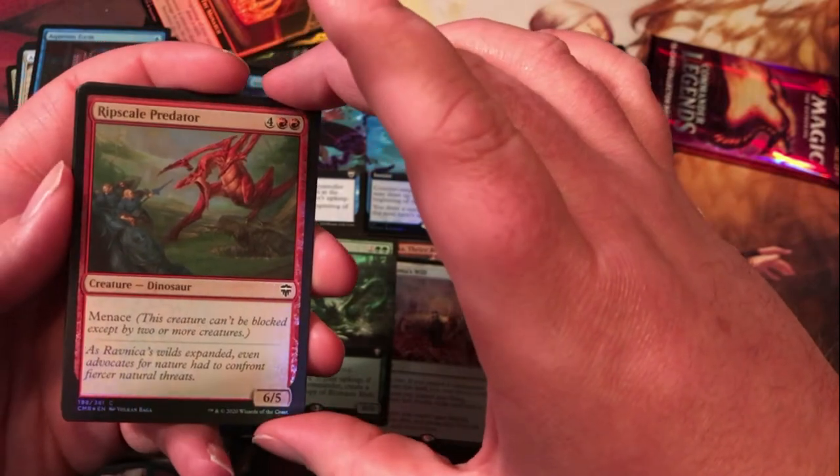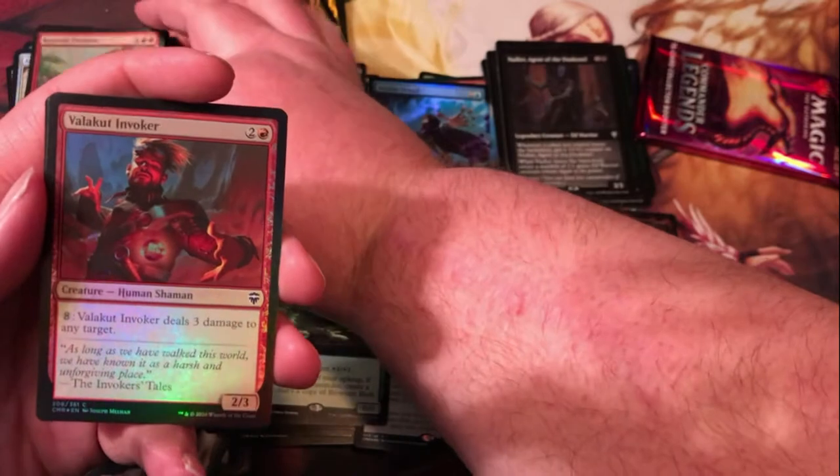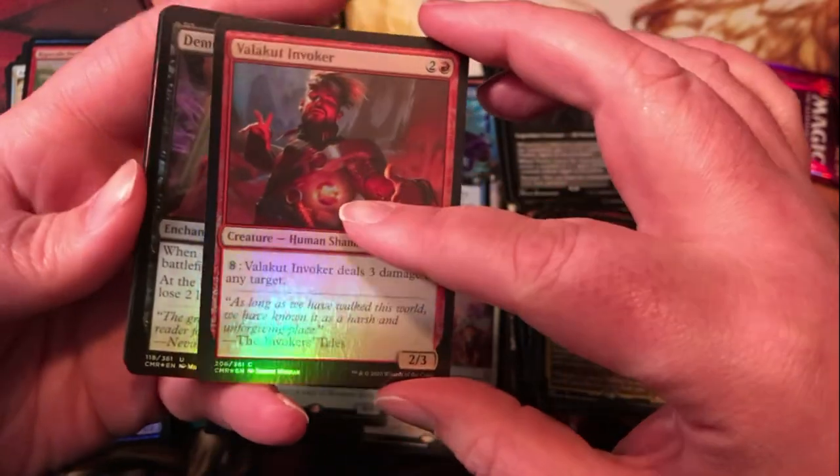Rip Skill Putter — just a six-mana 6/5 menace in red. Valakot Invoker — interesting mana sink late game in limited; three mana for a 2/3 that you can pay eight to deal three damage to any target.